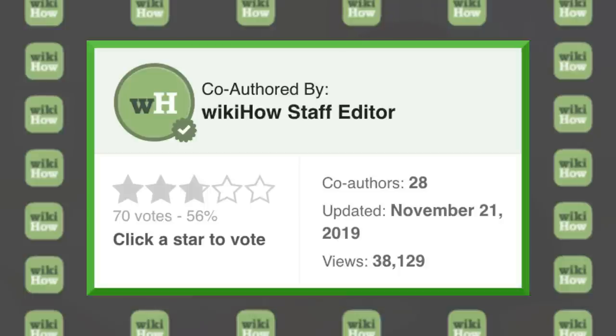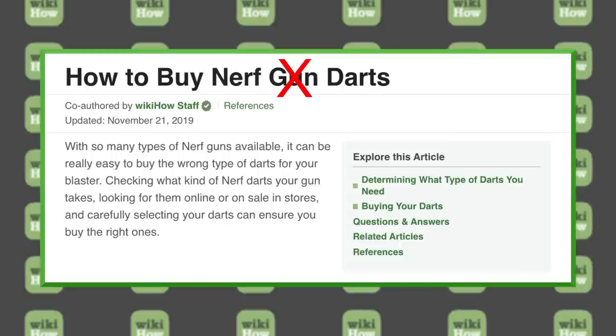And why is it co-authored by WikiHow staff editors — does that mean it's good? Well, no, because it's got a 56% approval rating. So on the surface level maybe you can't tell how this is going to turn out, but if there isn't any good information here, by the end I'll share with you my inside tips on how to buy Nerf darts. Or just reasonable tips that most people probably already know. Let's get into this one — this is how to buy Nerf darts, according to WikiHow.